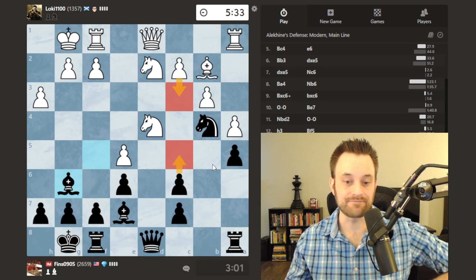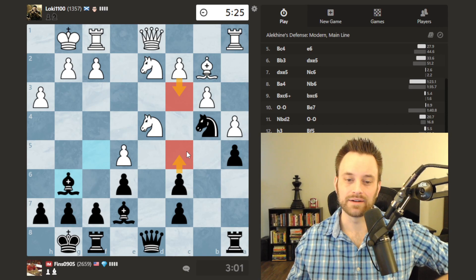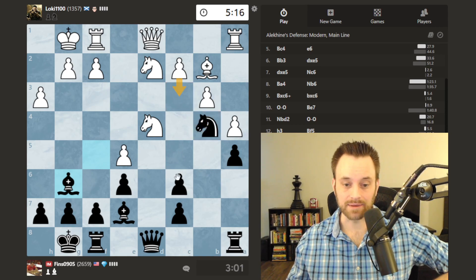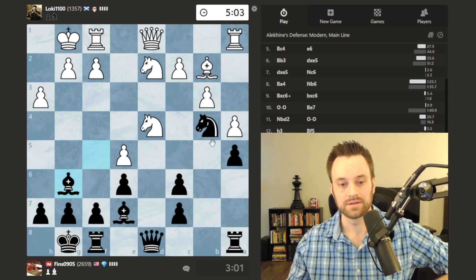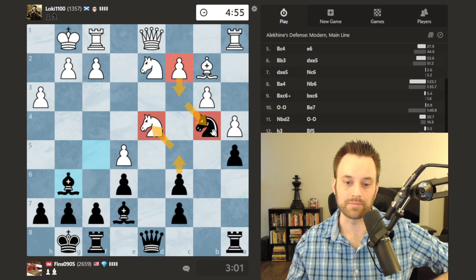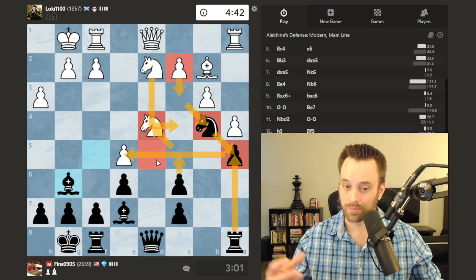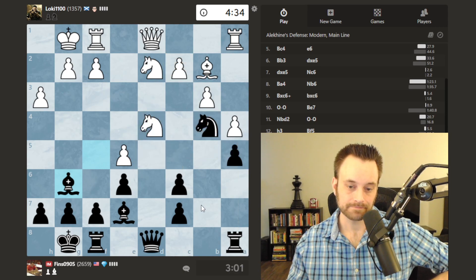I'm thinking c3, c5 counter-attack — our tactical antennae have to be up because we're getting into a counter-attack situation. Instead of they attack me and I move away to safety, they attack me and I attack them back on an unrelated piece, which can plunge the game into complications easily. I did a quick calculation: c takes b4, c takes d4, and I saw that if b takes a5 at that point I have rook d5, and I trusted that the position opening up should not be worse for me. I'd get a passed d-pawn in that line and white has a passed a-pawn.